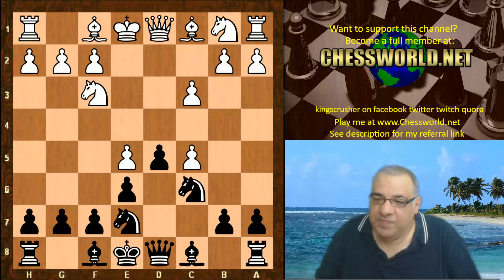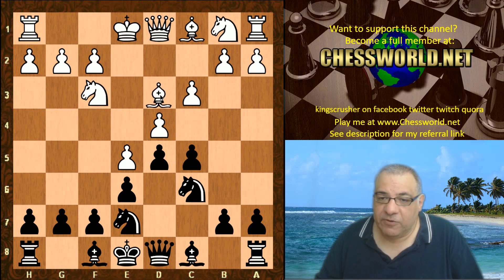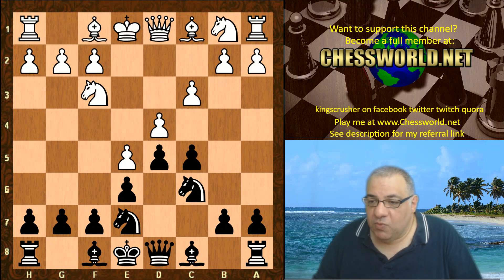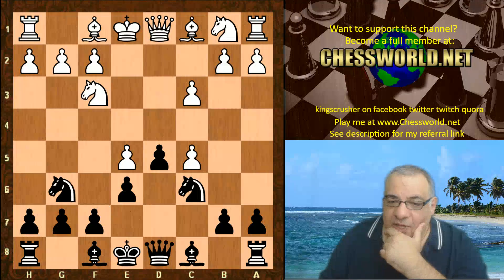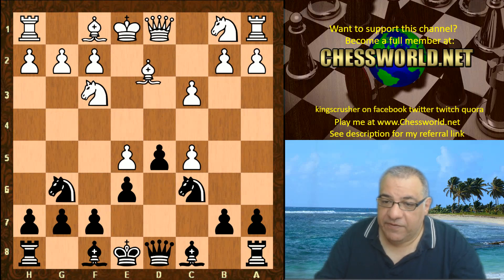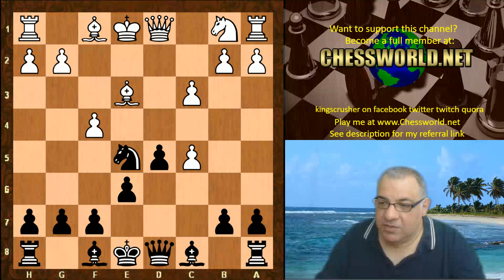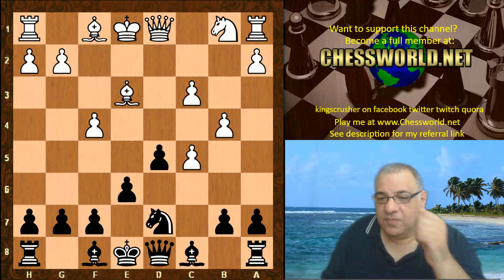Quite often the moves Knight a3 or Bishop d3 are played here — these are two very popular continuations. But with d×c5, we get knight g6 hitting that loosened pawn. Then Bishop e3, knight g×e5, knight takes, knight takes f4 is played, knight d7, b4.